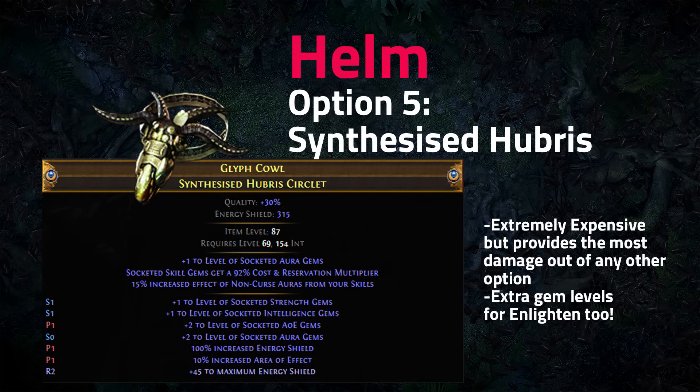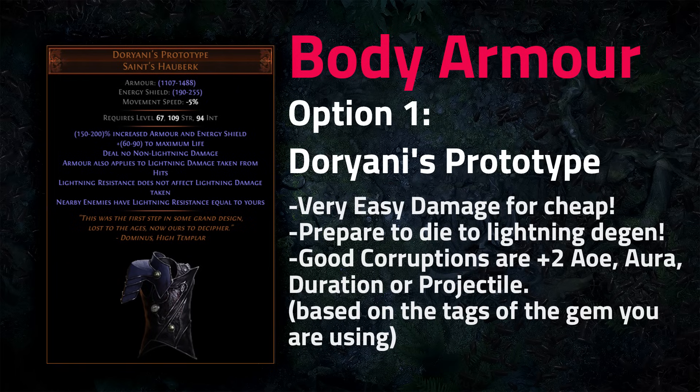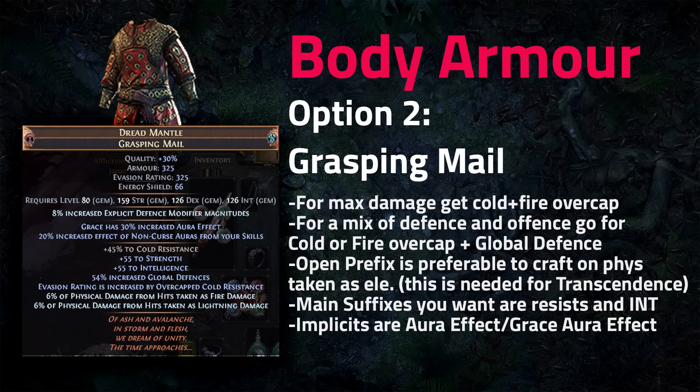For body armors, Dorani's Prototype is an easy way to scale damage early league by stacking minus lightning resistance. When buying one, the only stat that matters is the increased energy shield roll. Good corruptions include plus two AoE or aura for Smite, plus two projectiles for Lightning Strike or Molten Strike, or duration for Vaal Lightning Strike.